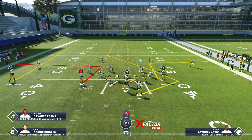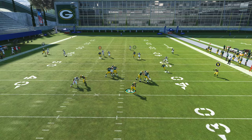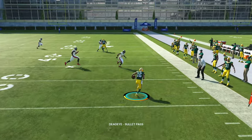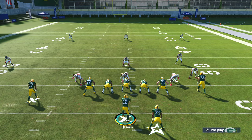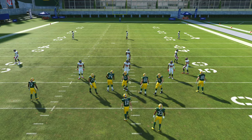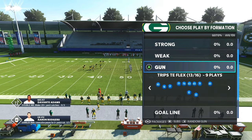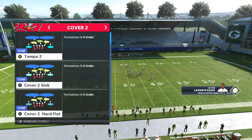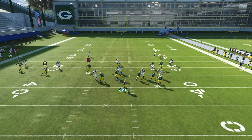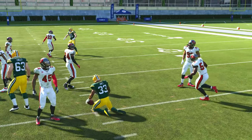Let's run it against Cover Two so you can see it in action. Against Cover Two, if they shade over the top or underneath it actually helps out — those adjustments hurt your opponent. Halfback Angle against random Cover Two — right off the rip you've got your running back open. You're going to have to hit him on that cut.